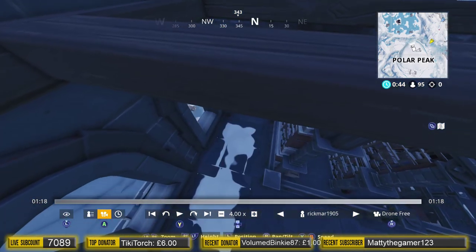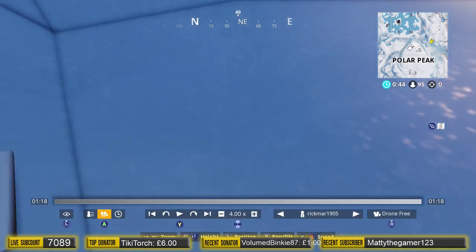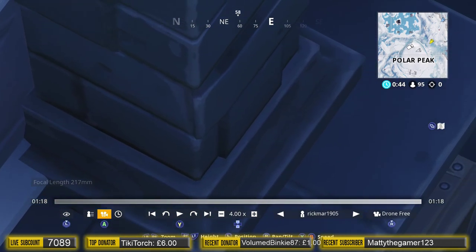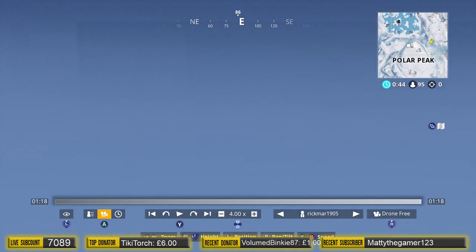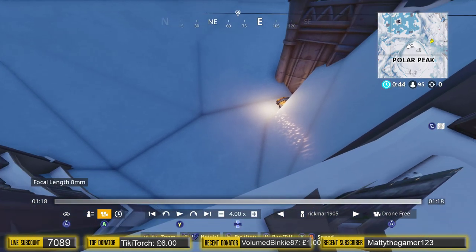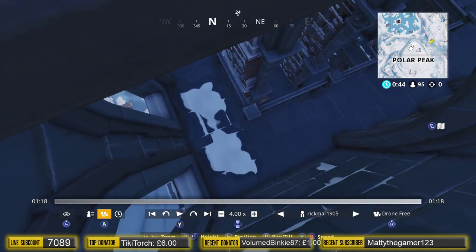We're out of there now but we're going to try and get a bit more of a view on it. We've not seen this before guys, this is the first time we've seen this. We're just getting a sneak preview of what's inside Polar Peak. The rumor is there's a door there, and the rumor is the iceberg may start to melt. Let's see if we can get down anywhere else - nope, that's the same place.